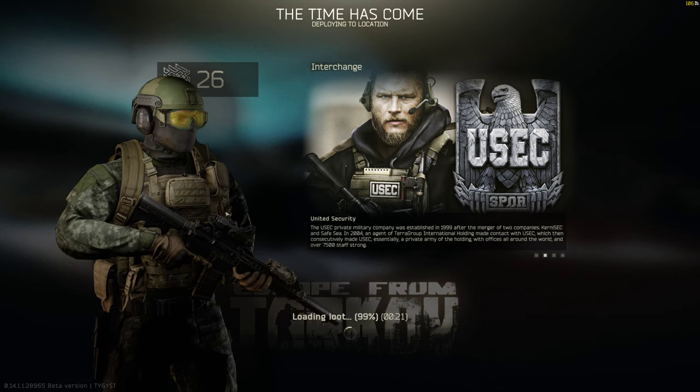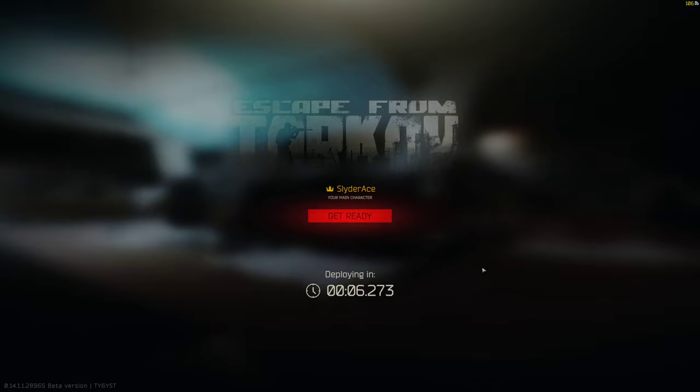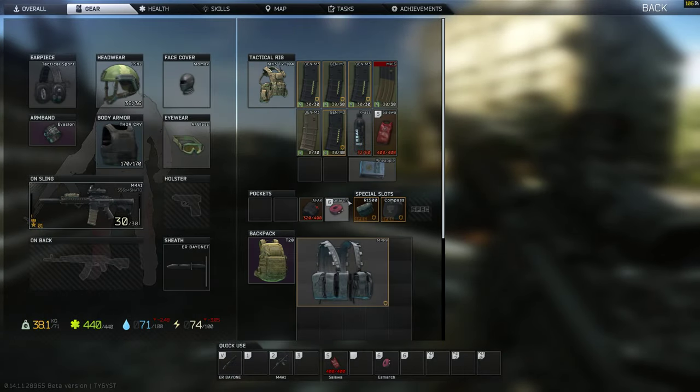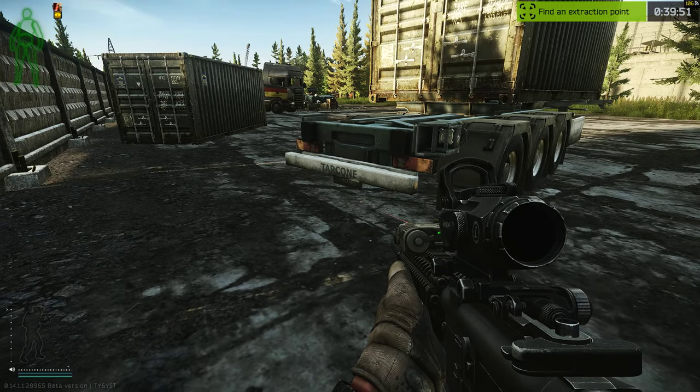I'm going to show you guys this in offline raid. For anyone having the issue where your mouse wheel works in the menu but not for changing your walk speed, you can see the mouse wheel works here but it wasn't working on the bottom left.